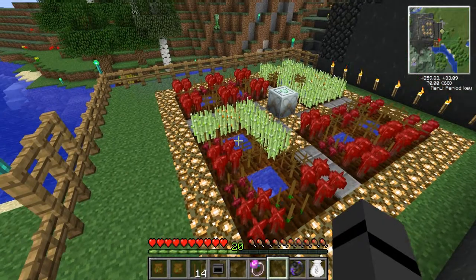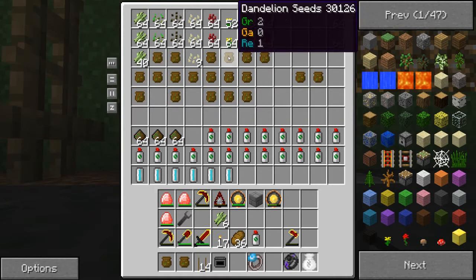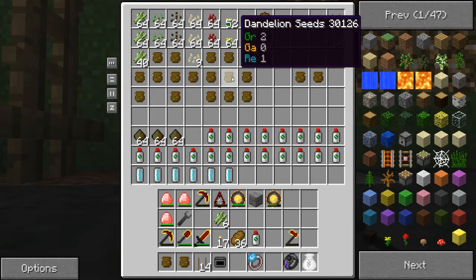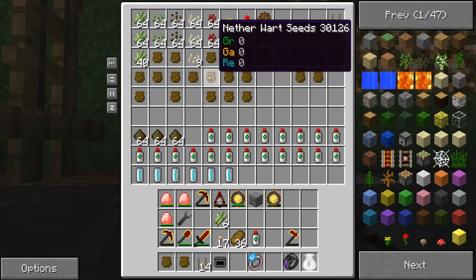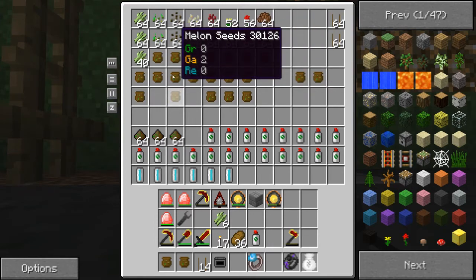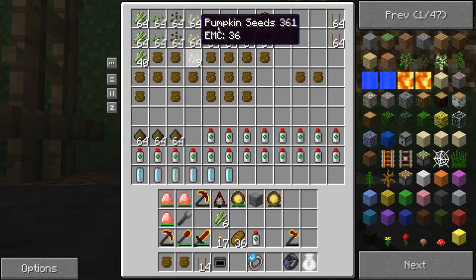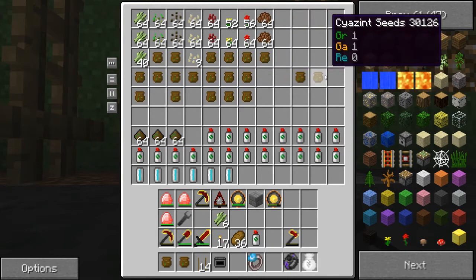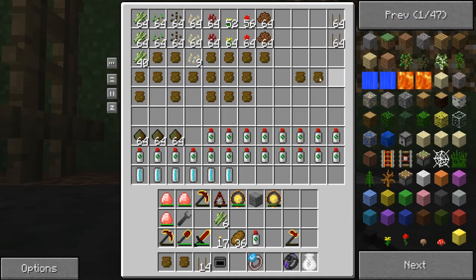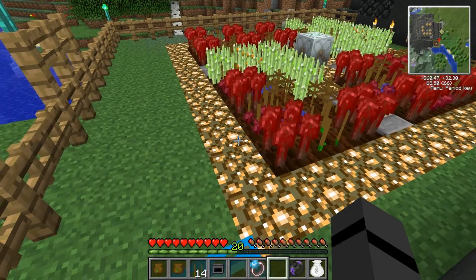Sometimes there are different stats on the seeds. These ones right here show some different rows. I don't have any good nether wart ones yet, but they're listed vertically down. These are the best ones I've had so far — stick reed and size. I'm not sure what size is; I need to look it up. I think it's for flowers. Stick reed comes from sugarcane.